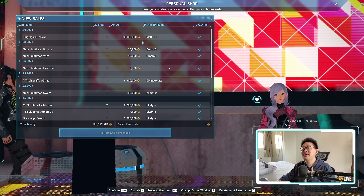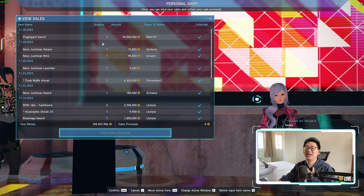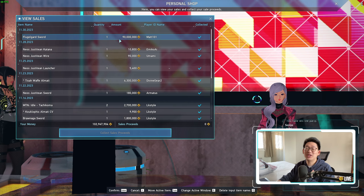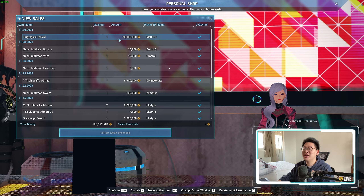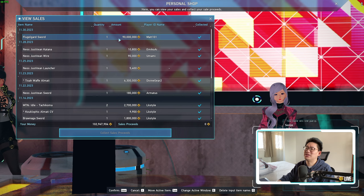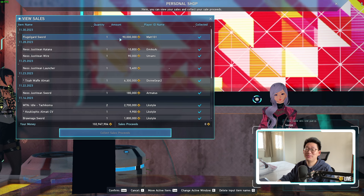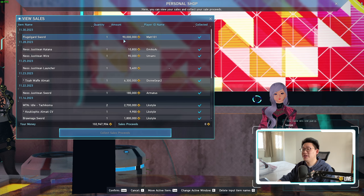Big shout out to Matt for purchasing my Flugelguard sword. They actually DMed me earlier — they asked if I could lower the price a little bit. I was selling it at 110 million and they were only willing to pay 100 million. I figured, you know what, it's not a big deal. A Flugelguard weapon for 100 million is still a very substantial amount of money. But as you guys can see, I only got 90 million.